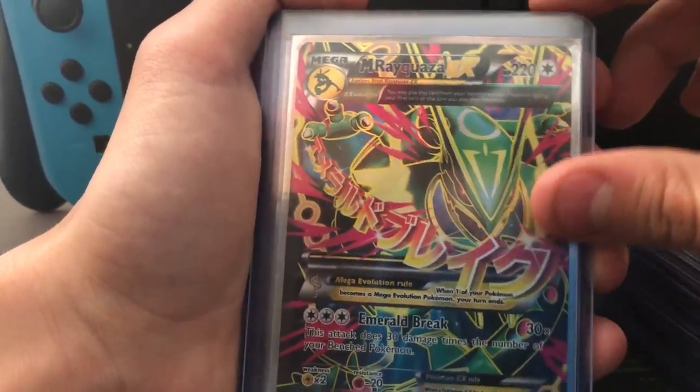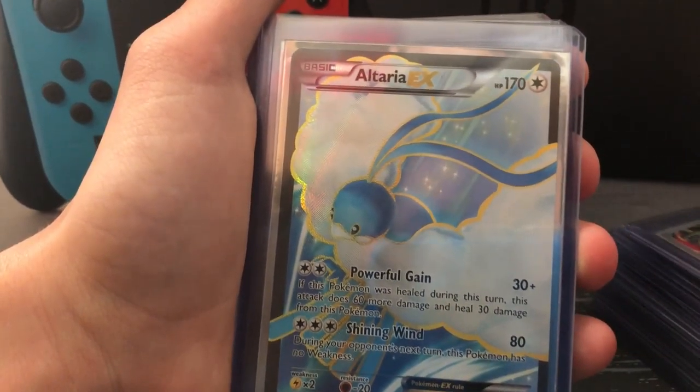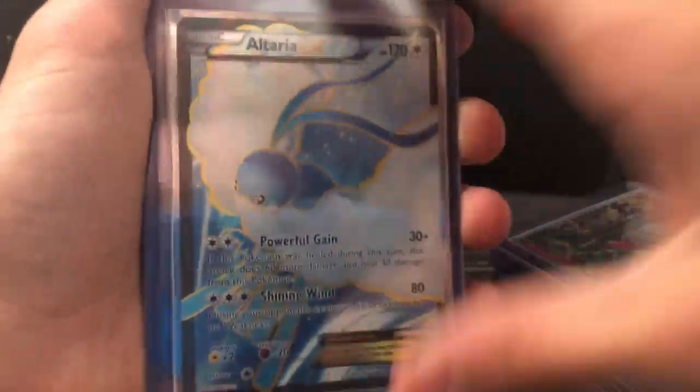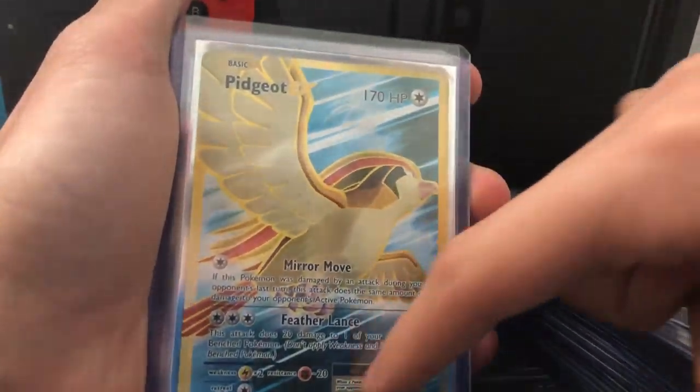Mega Rayquaza EX — this is a very nice and colorful one. I pulled this one — I like died on Christmas. My parents bought a Shiny Rayquaza box and they pulled that and I was like, bruh. Altaria EX. Pidgeot EX — you may think that this is secret because of all the gold, but the numbers here — it is 104 out of 108. No, it's not secret.